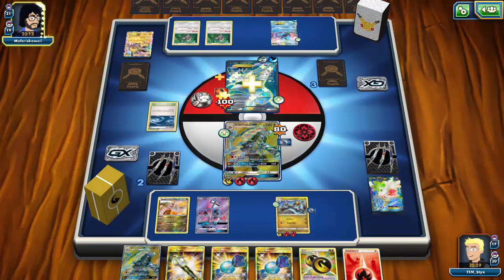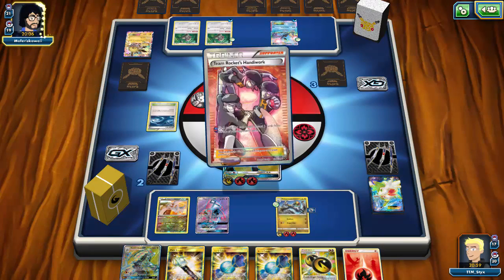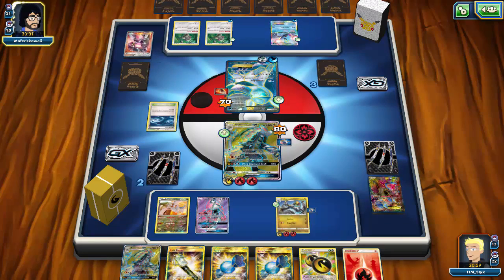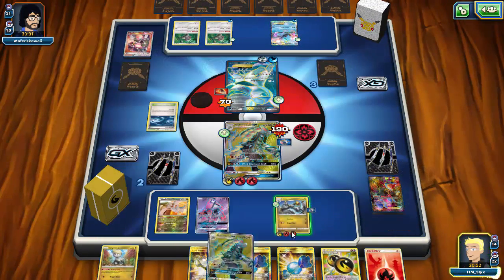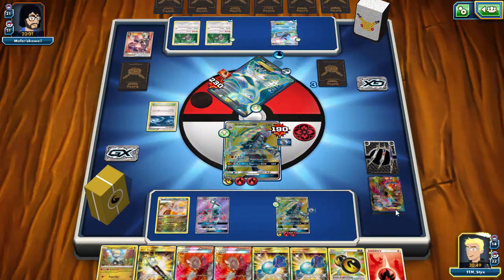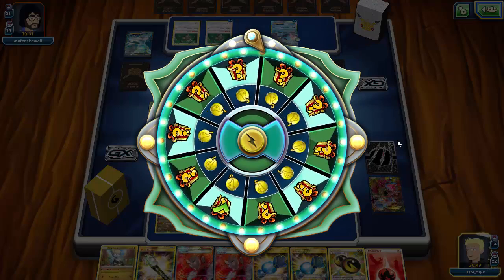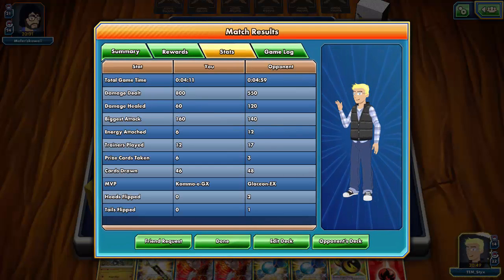My opponent plays Team Rocket's Handiwork and Jolteon Flash Rays to knock out the Shaman for two prizes. But that means my Kommo-o hasn't taken that damage, so my opponent can't finish it off with a Crystal Ray next turn. I actually prefer he knocked out the Shaman over damaging my Kommo-o. I Shred to set up the knockout on Glaceon. My opponent tries to heal up but I have another Kommo-o for next turn. I win right here - I'll knock out this Glaceon with Shred.